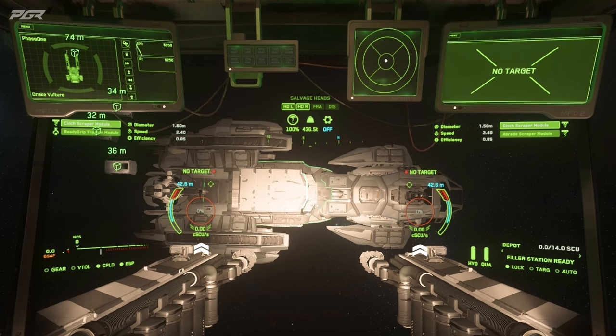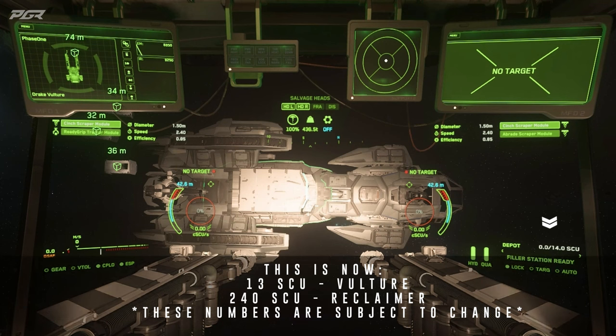Below this is the rate that we'll extract at. To the bottom left is the speed and g-forces for your ship, and to the right is the internal storage for your salvage ship filler station. As you can see the Vulture has a maximum of 14 SCU of salvage you can store internally until you need to print out the cargo boxes.